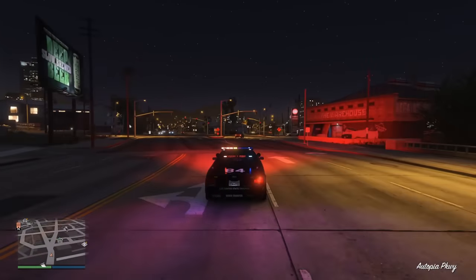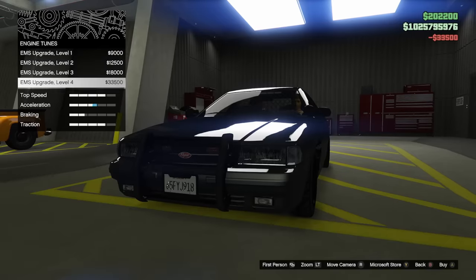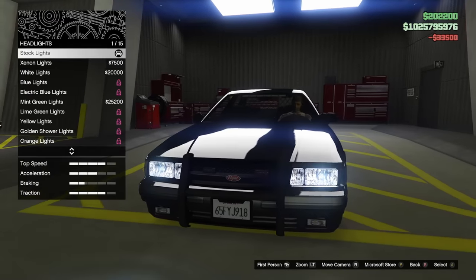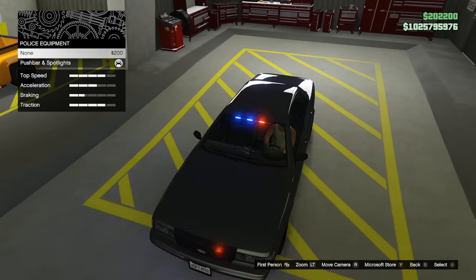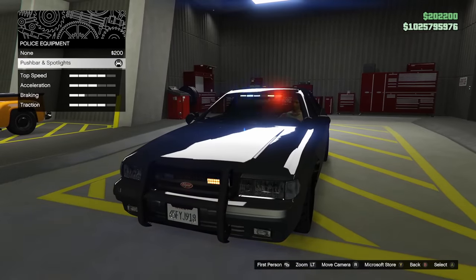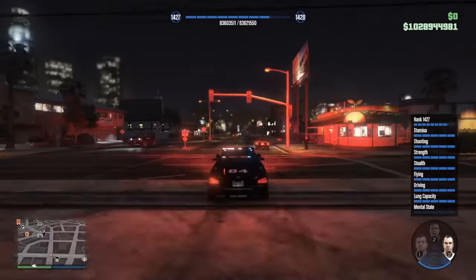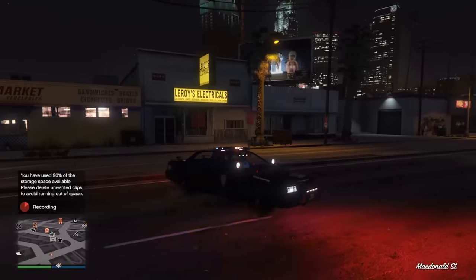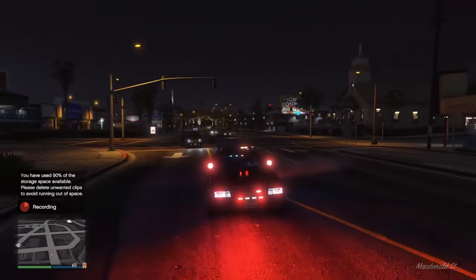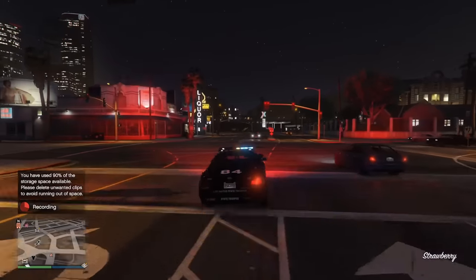This cop car in particular, the LE Cruiser, I think it's got to be like a GTA 6 car they just backported, because even though the Unmarked Cruiser is cool looking, it just doesn't have nearly as much customization or detail — not even close to the amount of the LE Cruiser. The LE Cruiser almost feels like a mod team made it and ported it over to GTA Online. The only thing I wish it had was body tech or arm plating, so we can use it in free mode without worrying about getting blown up super easily. That's my one complaint about this car.